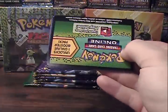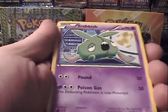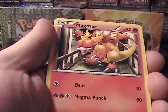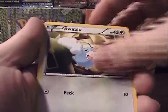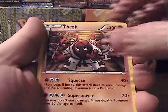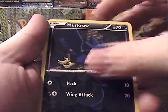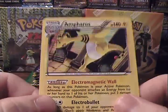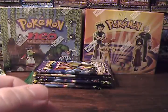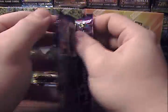Moving right along to the next pack. We have Trubbish, Magmar, Archen, Dino, Swablu, Ninja Mask, Throh, Devolution Spray, Mewtwo Reverse — which is just a common — and Empoleon Holo. I think this is like my third or fourth Empoleon Holo from that set. Lots of holo pulls, tons and tons.